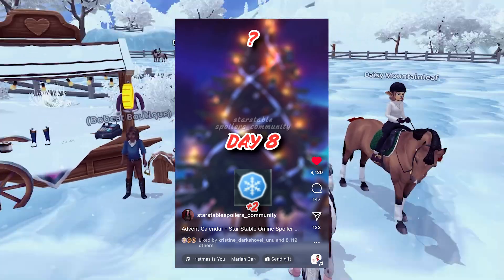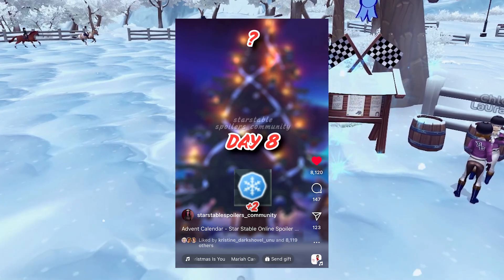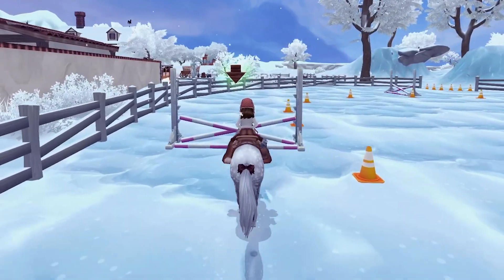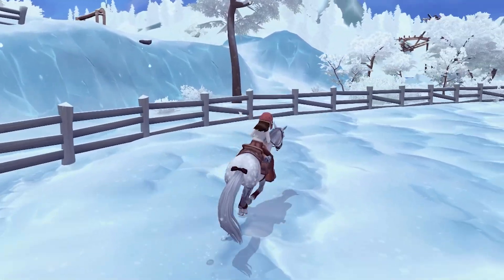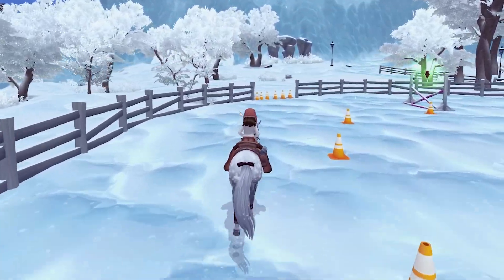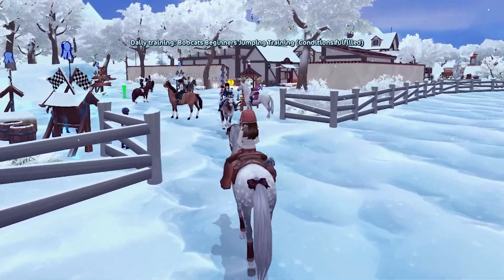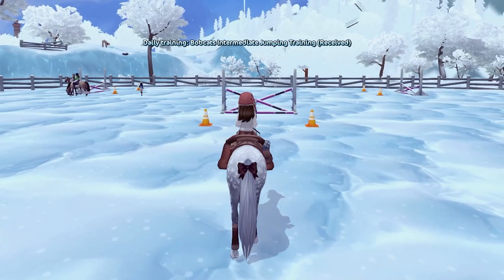Day seven is still unknown — it was not in the code yet, which is interesting. Day eight we are getting some snowflake tokens, or winter tokens — this year it might be called winter magic, which may just be another form of currency. Star Stable mentioned us collecting winter magic and grinding for it, so I'm curious to see what they mean by that and how many tokens items will cost.